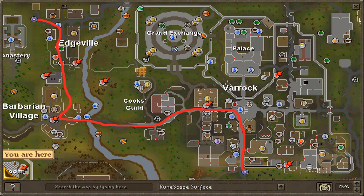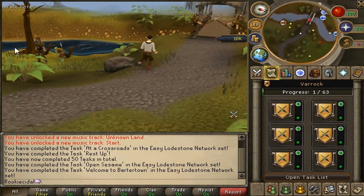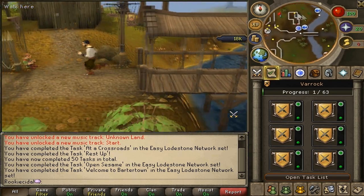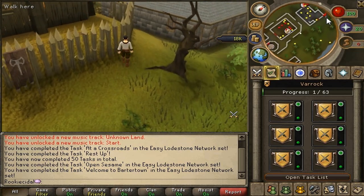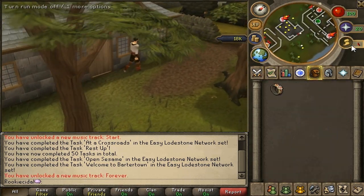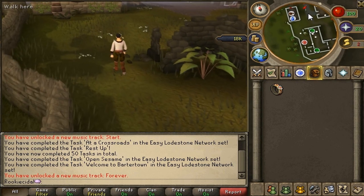Edgeville is right north of Barbarian Village, which we'll be entering in just a second. Right now you're still in Varrock, and as you go west you'll slowly enter a bridge with two guards guarding it, and then you'll be officially in Barbarian Village, no longer in Varrock. Now we're officially in Barbarian Village. We're going to go north of here to get to Edgeville. Edgeville is just pretty much a bank and a general store — there's really nothing to do in Edgeville besides hop over the Wilderness border and go PKing. There's two yew trees and a dungeon. Now we're officially in Edgeville since we crossed this little wall — you can see some people cutting the two yew trees.